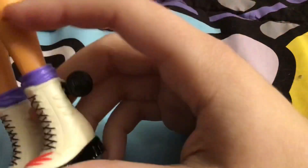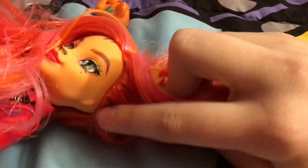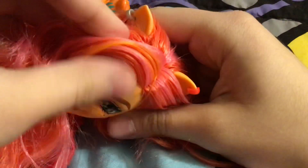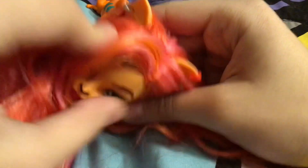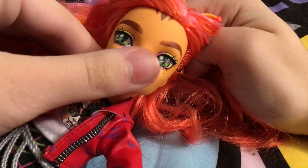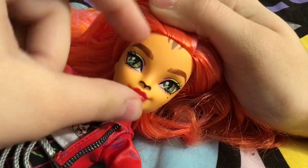The molded fur is not on her ankles. Claudine has molded fur on the ankles, but Toralei only has molded fur on the wrists and on her ears. She's got molded fur on her ears too. This is her face — she's just so pretty. That is a gorgeous doll, and her stripes are up there.